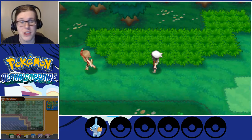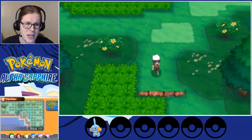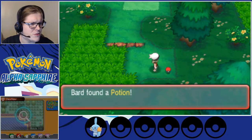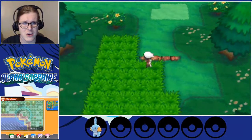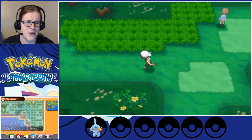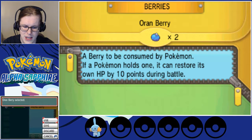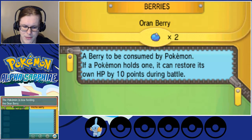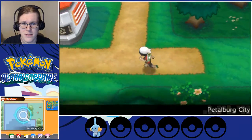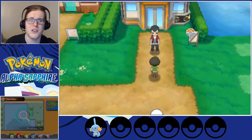Our dad is the Petalburg Gym Leader — that was hinted at when we had an interaction at the front of the Petalburg Gym. We can pick up another potion here. I wasn't sure if it was a potion or a Poke Ball — they always give one of the two nice and early. We'll pick up that potion and sneak our way around. I'm actually going to equip an Oran Berry to Mudkip just in case we get hit by something more than I was expecting.